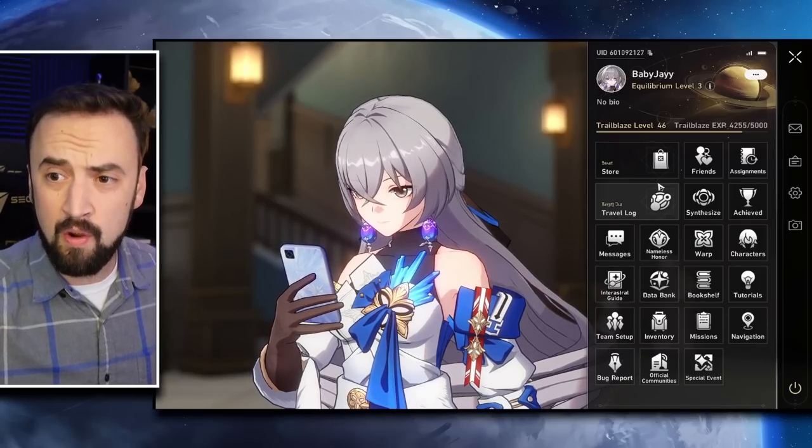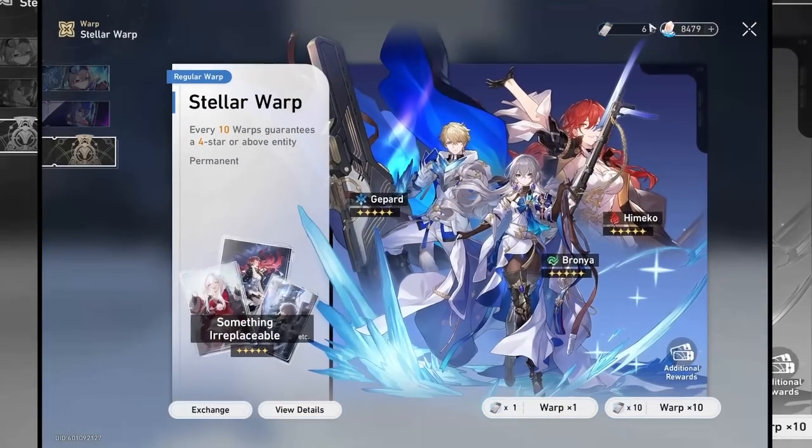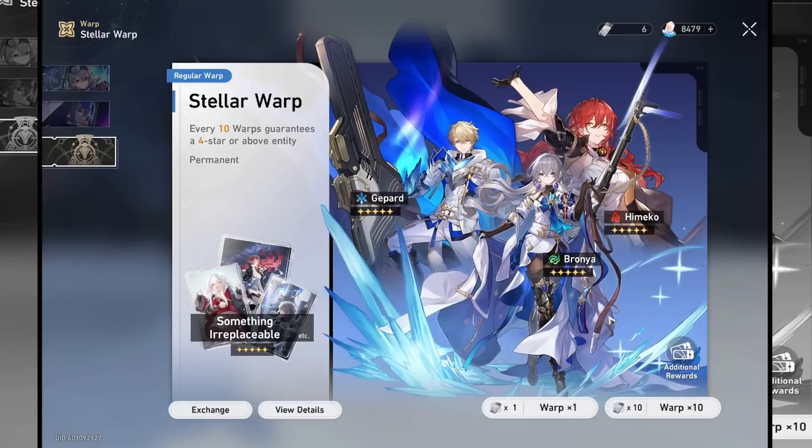I want to talk about my account a little bit and then we're going to end the video. I have six warp tickets, I've used some of my mats and leveled my characters up to their next ascension level, and I want to see if I can hit a soft pity on this stellar warp to keep building up my account. I also want to prove something.